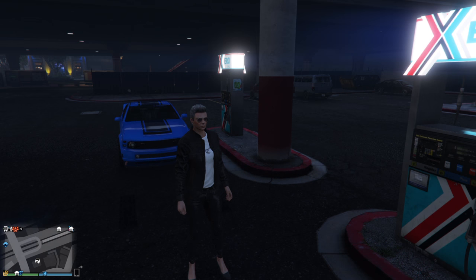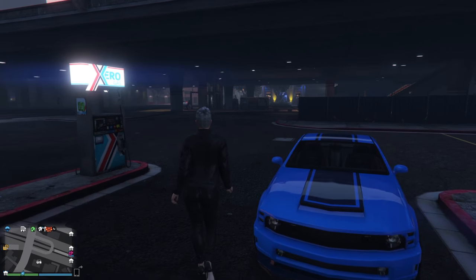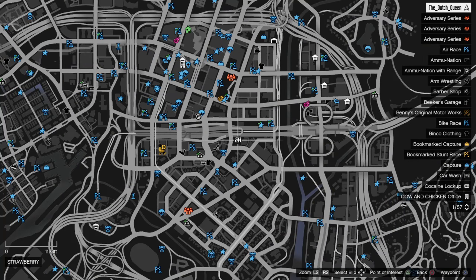Where I parked my Dominator, the cars will be placed when you spawn them in — they will be parked right here or they will just drive away from this spot. I'll show you where I am. I'm right here.